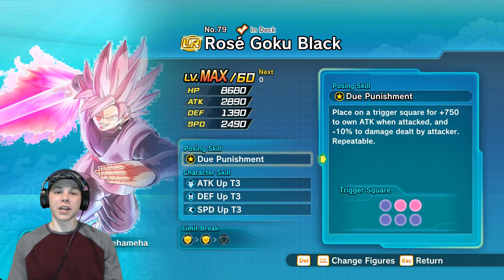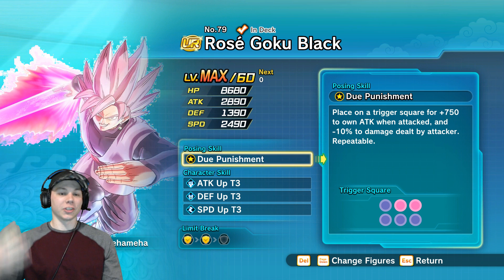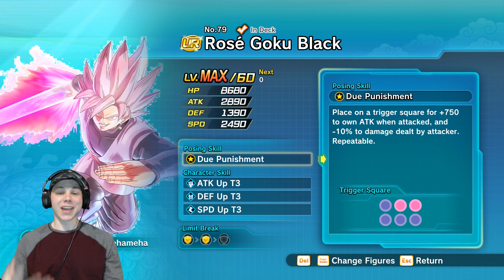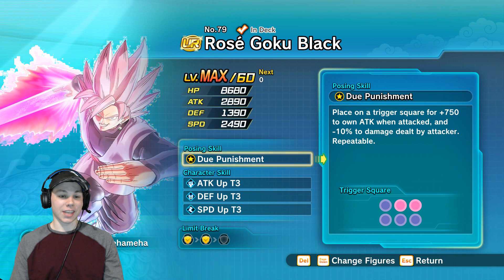What is going on guys? Atlas Zero here and today I'm going to be showing you an awesome figure for the Hero Coliseum. Look guys, this is Rose Goku Black. When I got this figure I was like, oh my words, I got to show this thing off.